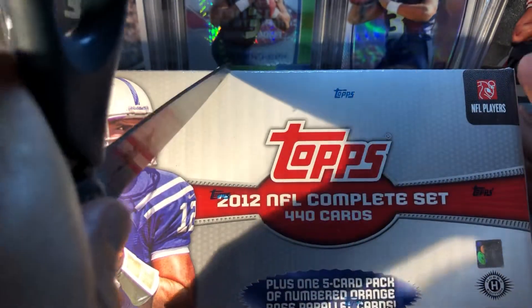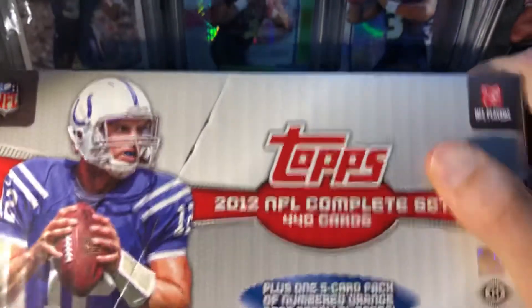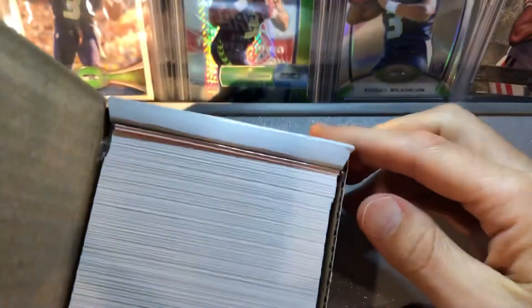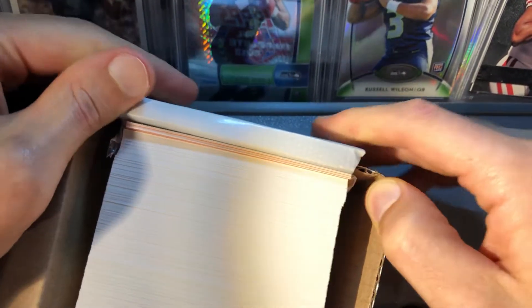We're obviously going to be trying to get the Russell Wilson orange card, along with a PSA 10 gem mint condition of the standard Russell Wilson base card. There's some other good cards in here too, but that's really what we're going for. For the oranges we'd want the veterans: Tom Brady, Drew Brees, Aaron Rodgers, and Peyton Manning.